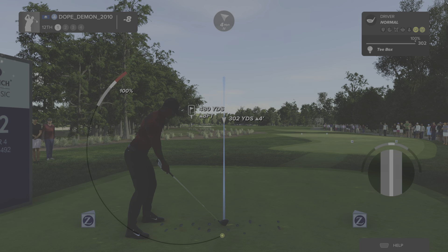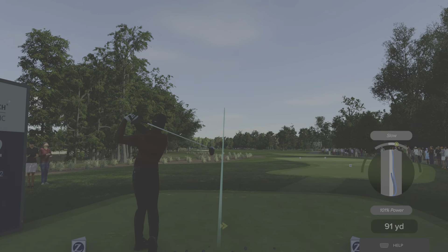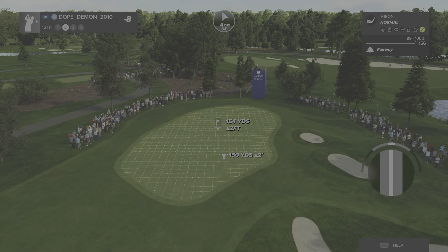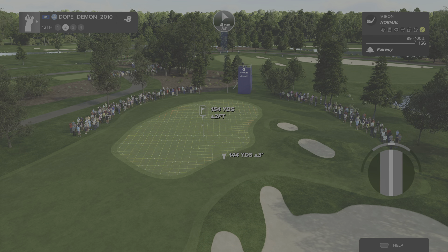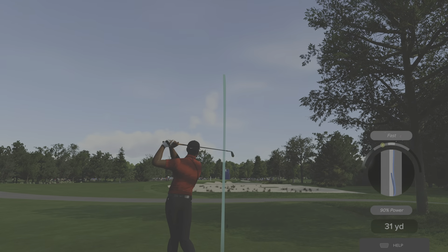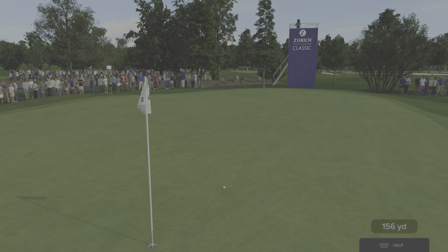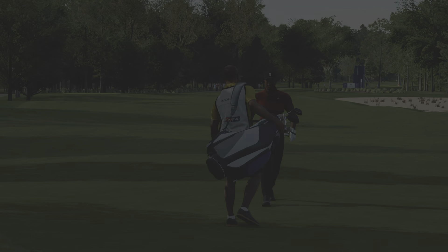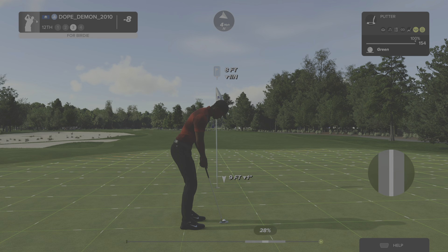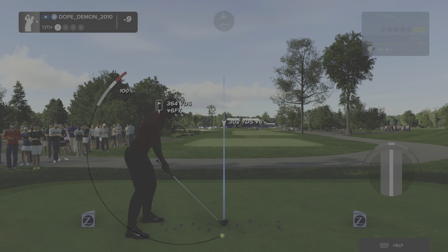Got a par four on this one. Okay, this is about 155 yards to the pin. There we go, that's cooking on the approach — eight feet to the cup. Looking good. Nice work, that's birdie number seven today. And the score is currently nine under par.